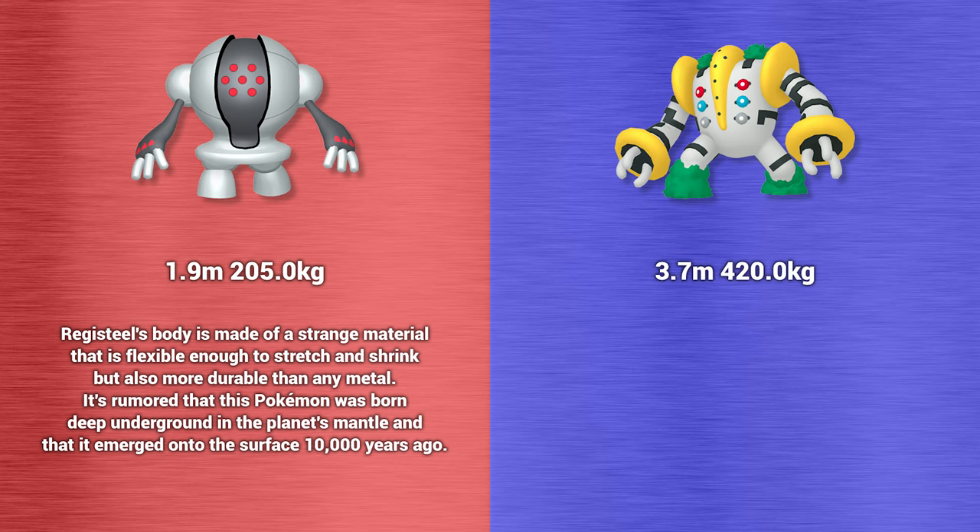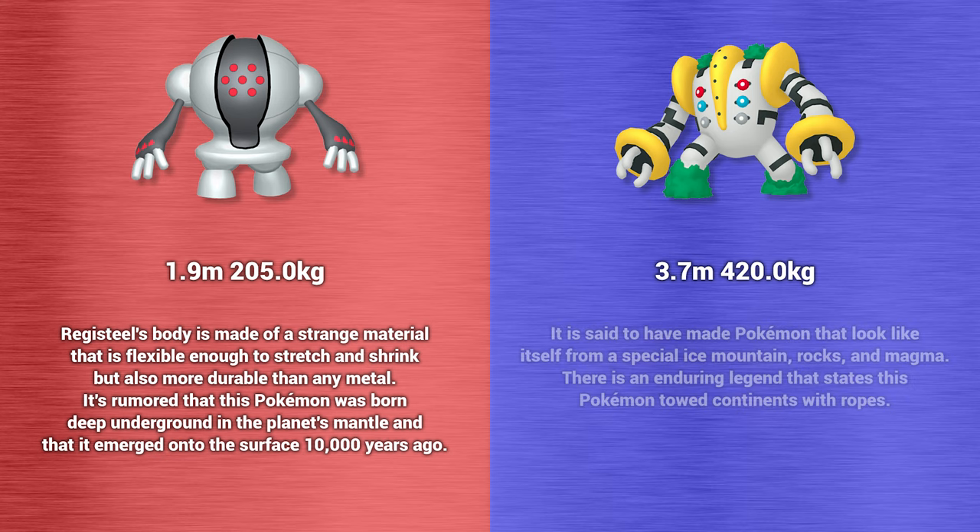Regigigas is 3.7 meters tall and weighs 420 kilograms. According to its Pokedex entries — which don't exist in Generation 7 or 8, so we had to go back to Omega Ruby Alpha Sapphire — it's said to have made Pokemon that look like itself from a special ice mountain, rocks, and magma. There is an enduring legend that states this Pokemon towed continents with ropes.